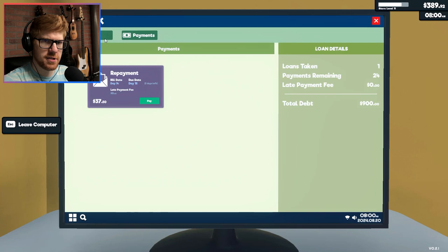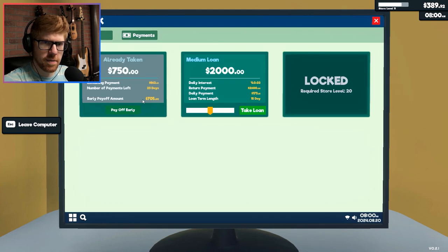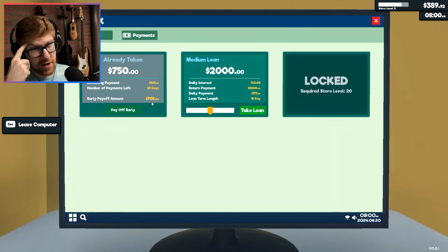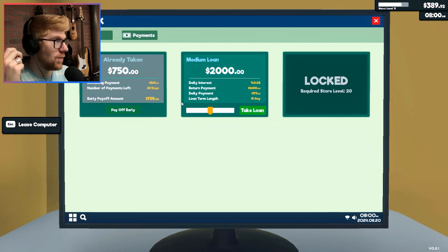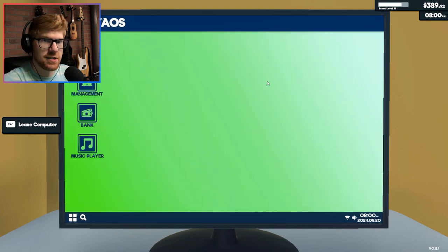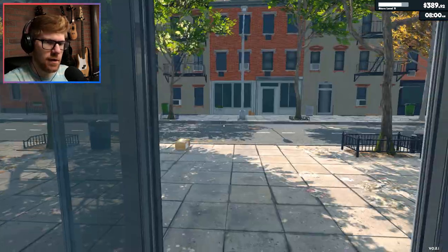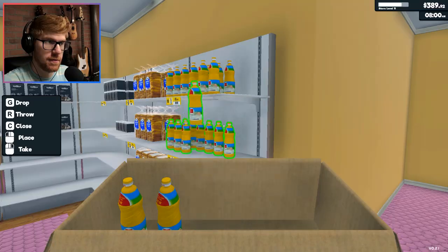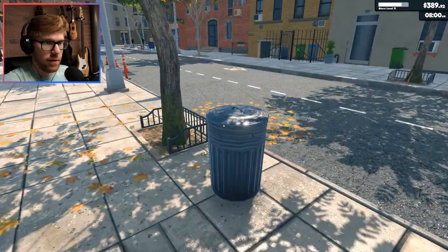I got to pay this loan payment. Can I pay off early? Early payoff amount — $705? Is that always true, or is it because I only recently took it out? I got three days left. Build date: day 14. So I've had it for 14 days — so why is that $705? Remaining payment: $862. This is how they get you. I'm just not going to pay it off early. I refuse — I will not do it.